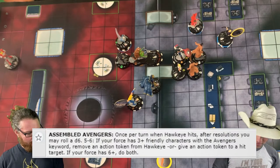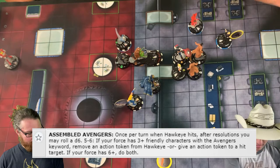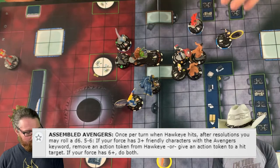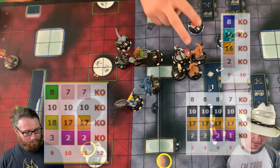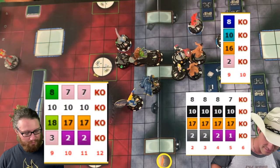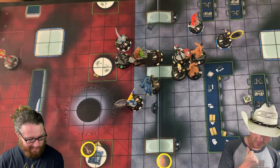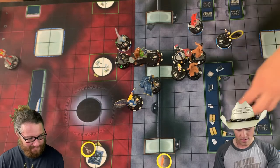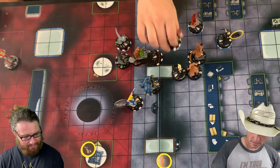Hawkeye hits — with three or more Avengers it's a five, so I can give an action token or remove one from Hawkeye. We'll remove one from Hawkeye. That's three actions. Last action — Captain America double targets and punches. A 15 hits no one.